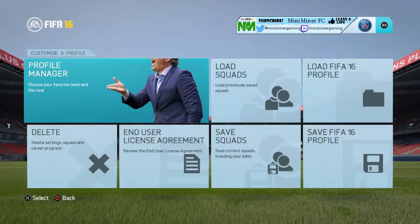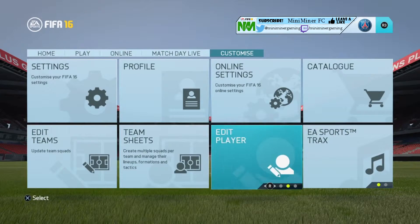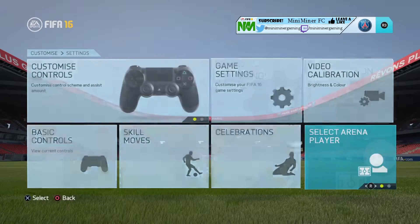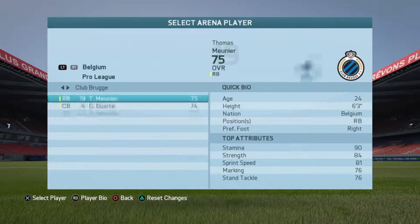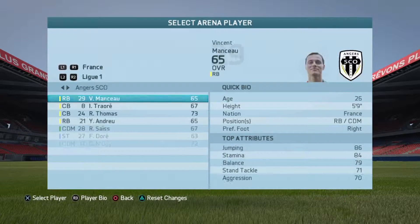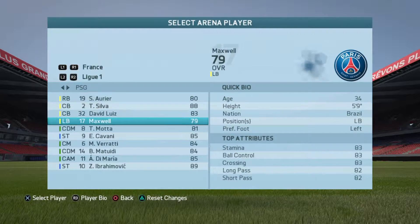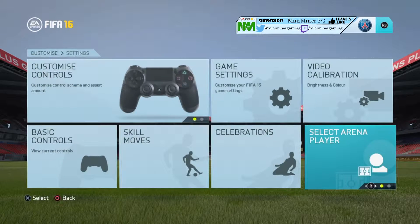So we've got PSG, and hopefully now on the top in the background it should say here your PSG stadium. And on the top right, as you can see, the PSG logo, PSG badge. The next part is you've got to choose your arena player. What you want to be doing here is going for the arena player, all the way to France, Ligue 1 with PSG, and then you're going to go all the way down to Zlatan Ibrahimovic. So now he should be our arena player.